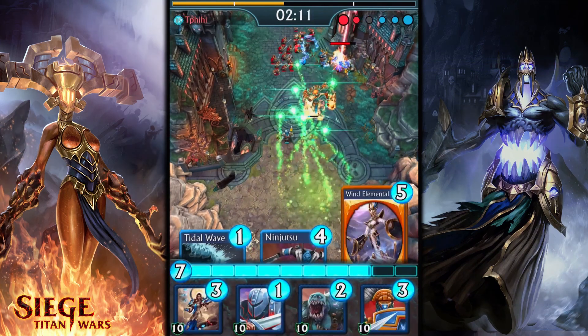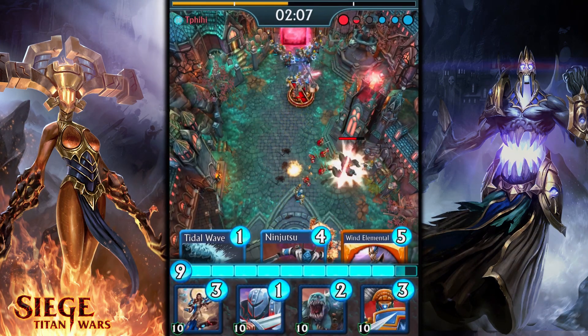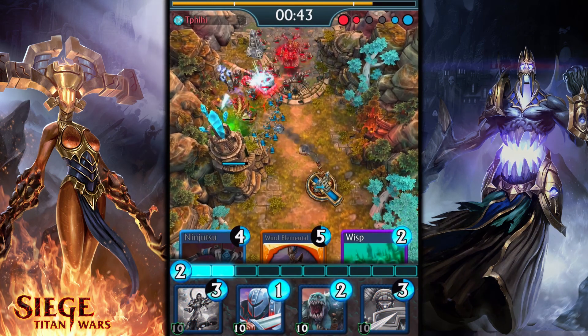If you find yourself besieged by one of these rock-flinging contraptions, you better think fast about how to get some forces up close to take it out. Ninjitsu and Wisp will really come in handy here.